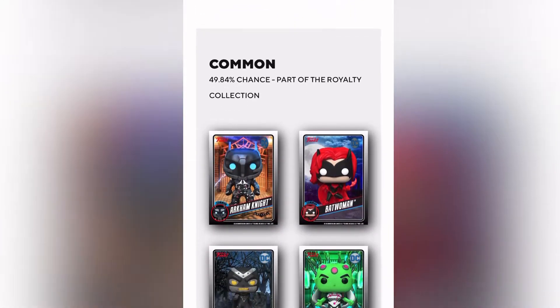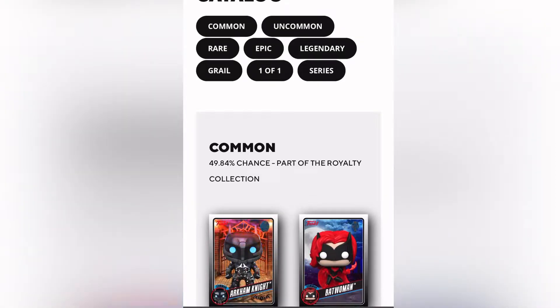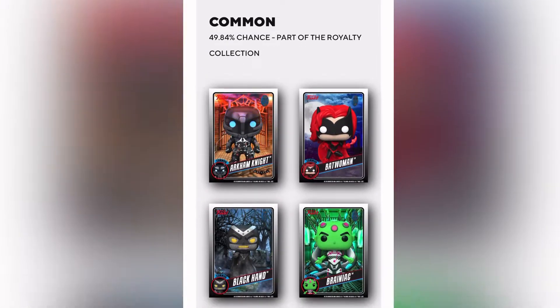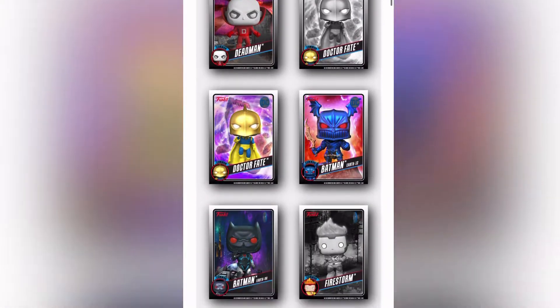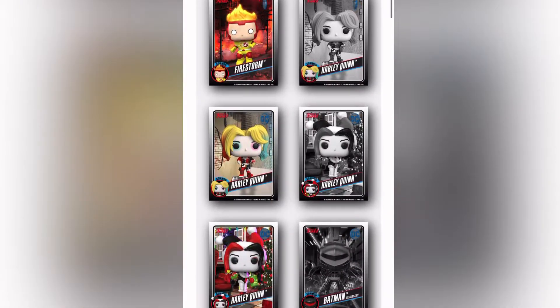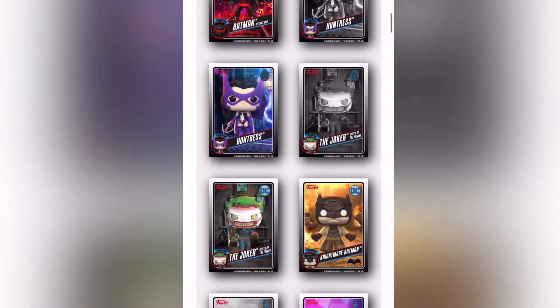Here are the common cards and what they look like. For those that are new, if you notice it talks about royalty — so if you collect all the commons, uncommons, rares, and the epics you can get the Freddy Funko-looking physical pop. Here's all the commons. These are awesome. I love DC. Batman's my favorite. Harley Quinn — these are so neat looking.